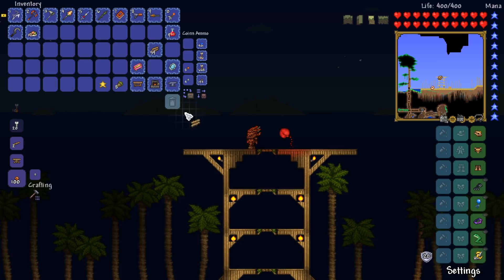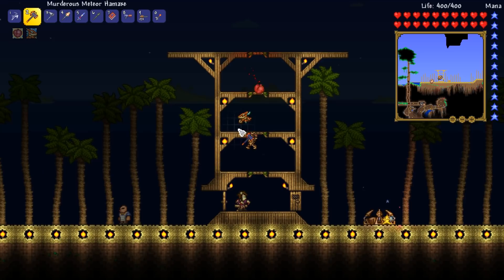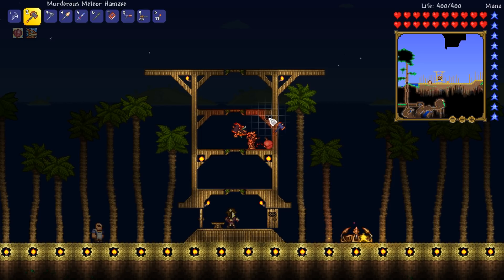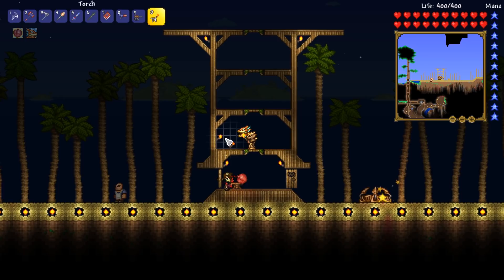We're going to need ourselves some more palm wood — just something to bear in mind. That actually works so much better than I first thought it would. If we get rid of these torches and then add in the sort of corner struts — there you go. That looks more like a beach house to me now. I don't know about you guys, but I'm actually really enjoying this so far. I love it when things come together on camera — it's really, really satisfying.